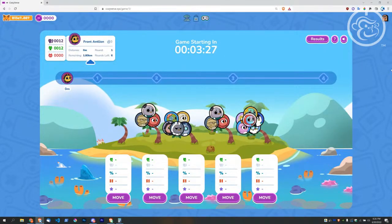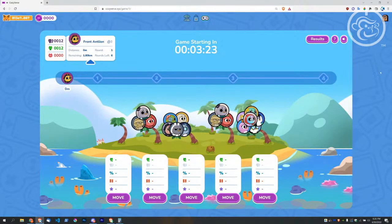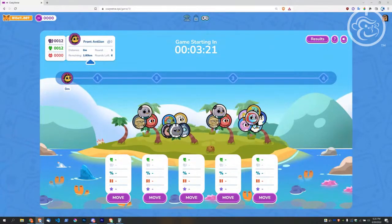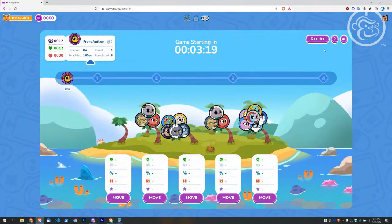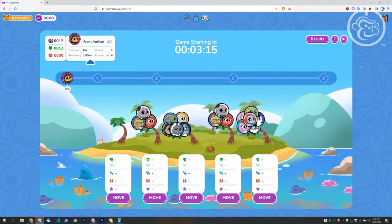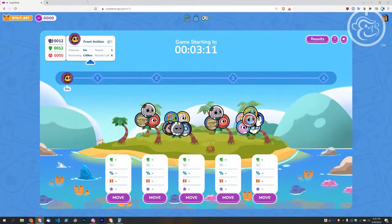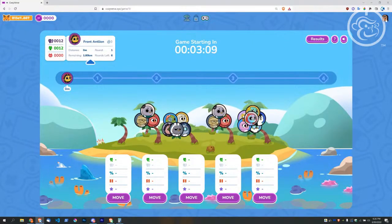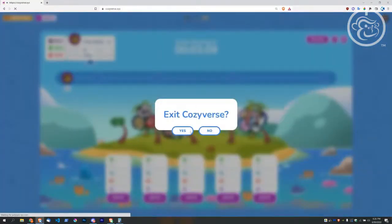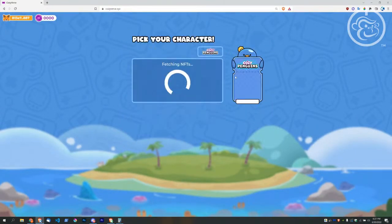We have three minutes left. I think I ran through everything I wanted to run through — hopefully it all makes sense. On top of all this, you get 100 Cozy Coins if you beat the killer to milestone four. Cozy Coins can be used in the shop — let's go ahead and show you the shop real quick. Let's log in with the Cozy Penguin, select my gold kitty.